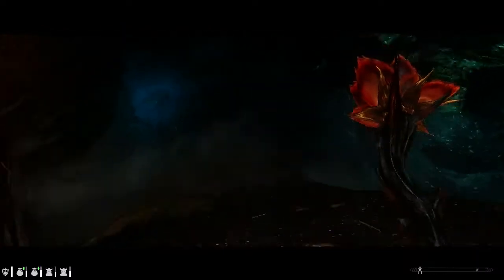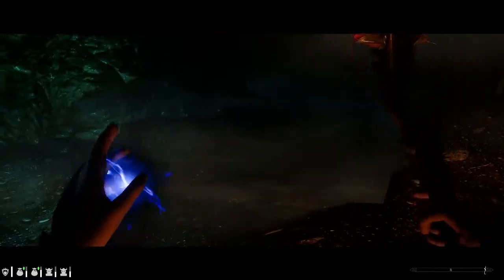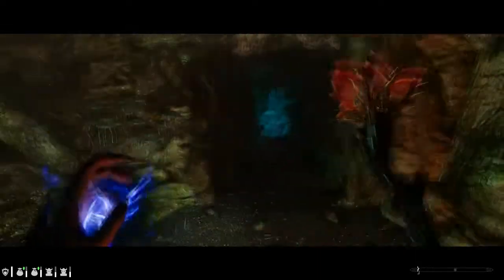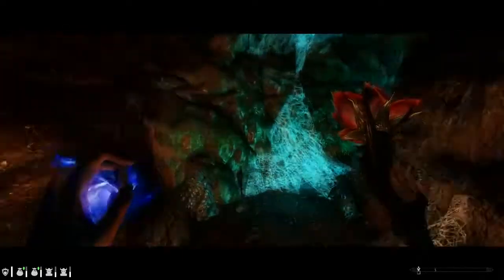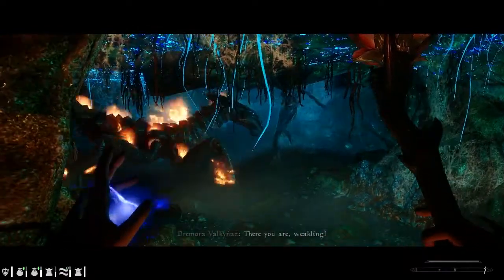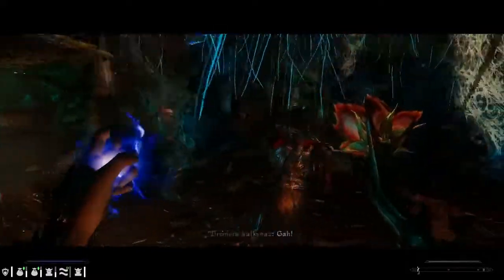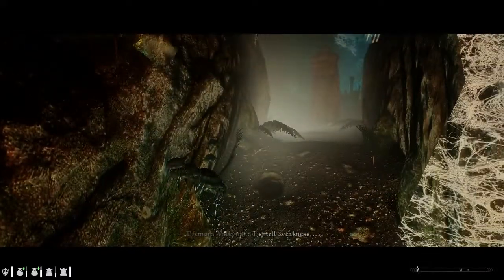That's the way we came in. So far this navmesh works. I think I get this dungeon confused with another one where the navmesh is broken and NPCs won't follow me. I like the stuff how it falls down in the background — kind of drippy mist. I smell weakness. I'm not sure what mod's doing that.